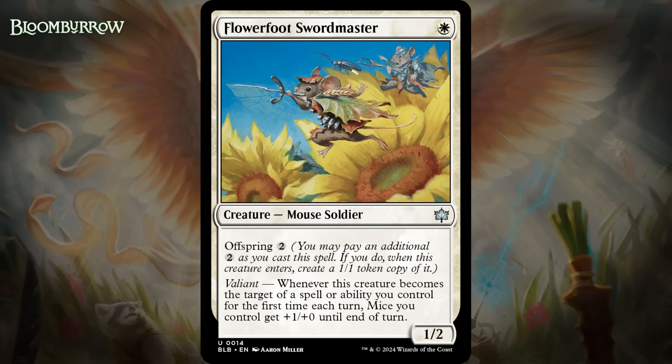Next up, it's Flowerfoot Swordmaster, which for one white mana is a mouse soldier at uncommon. It has offspring for two generic — you can pay an additional cost as you cast it, and if you do, when it enters you create a 1/1 token copy of it that has all the text but is a 1/1 token. This one has Valiant: whenever this creature becomes the target of a spell or ability you control for the first time each turn, mice you control get +1/+0 until end of turn. So this is either a 1-mana 1/2 with this ability, or 3 mana for a 1/2 and a 1/1 with this ability. In an ideal world you're going to wait until you can pay the offspring cost, but if your deck has lots of mice and you have ways to trigger Valiant early, playing this on turn one can be pretty potent too. I'm giving this a C+.